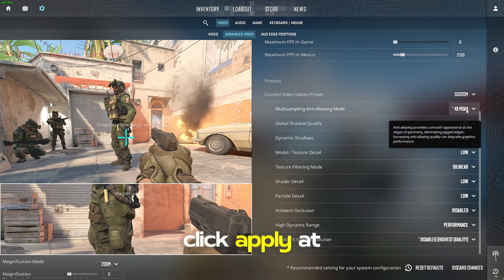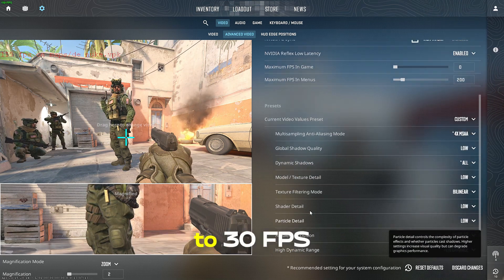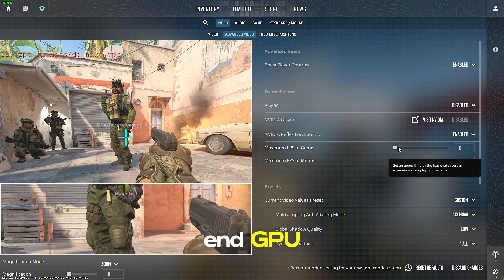Once you've made these changes, click Apply at the bottom right. These changes alone can give you a solid 10 to 30 FPS boost, especially if you're on integrated graphics or a low-end GPU.